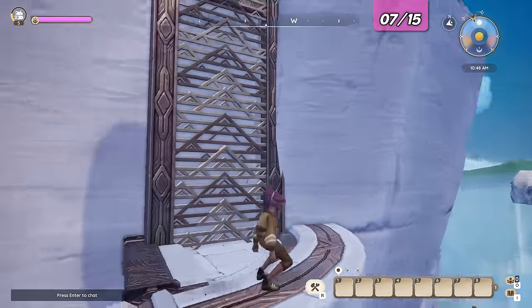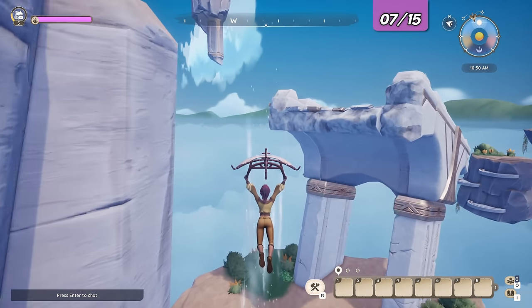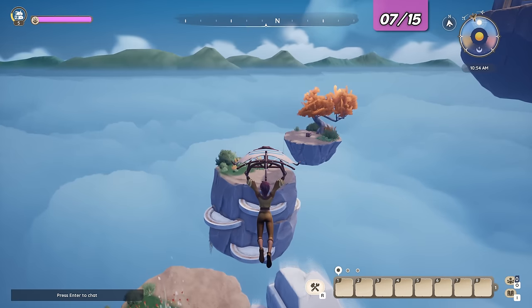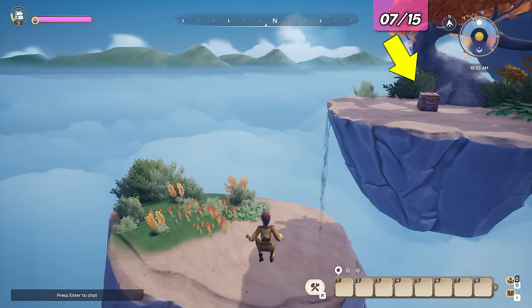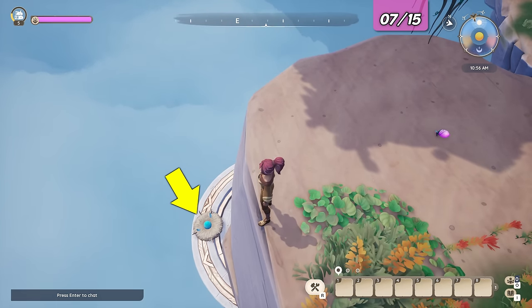There is no need to climb up the last level — we are going to head straight north. Simply glide towards the couple of floating islands located at the most northern part of this larger island. There is a chest here as well. The egg is hidden on a ledge on the back of one island.